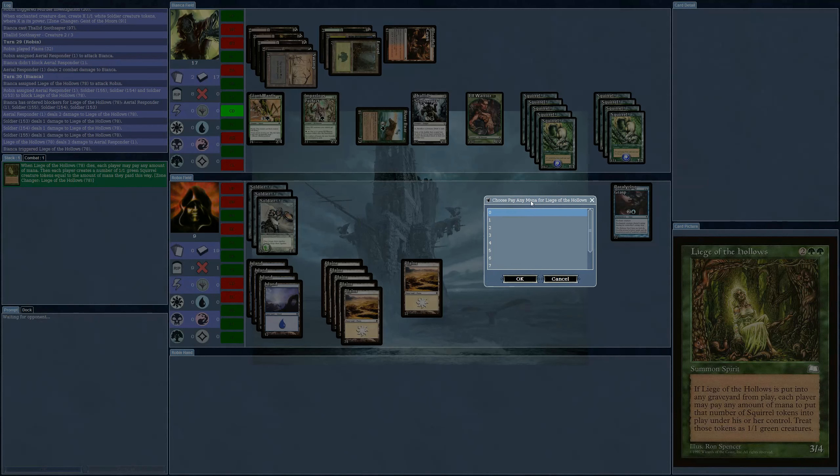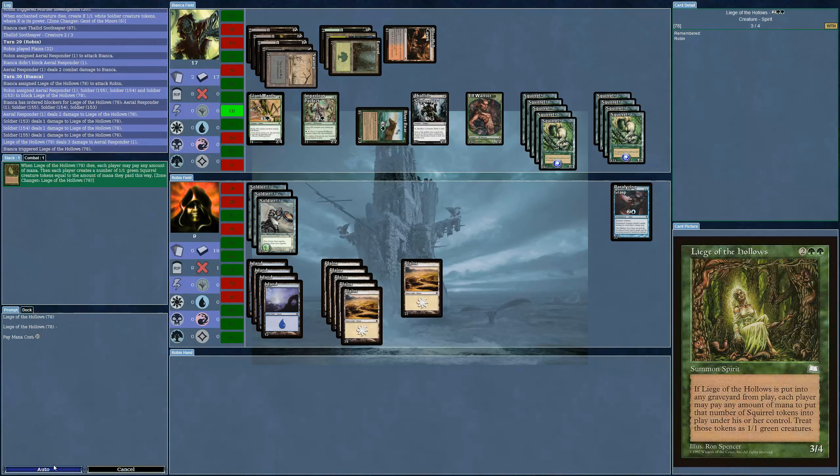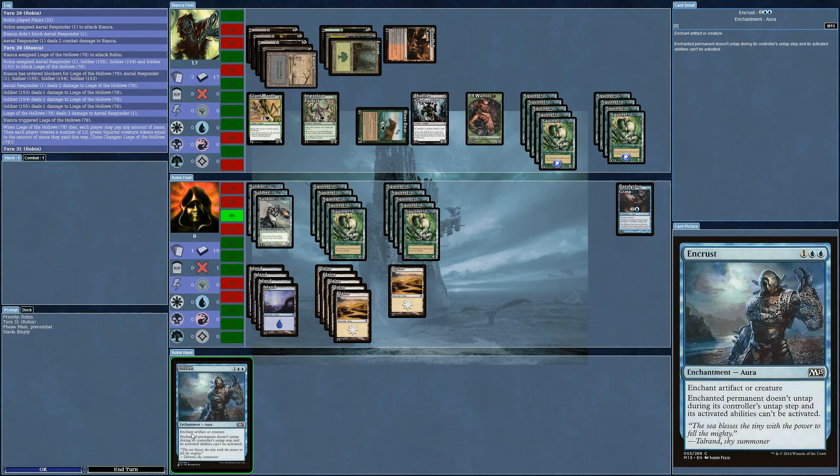Now I get some squirrels — four, ten. I actually have to type in a number. An encrust comes in — one of these needs to get tapped. Nine, ten, eleven, twelve, thirteen creatures. I can't do anything and there's no point attacking. Looks like I'm going to continuously lose here.